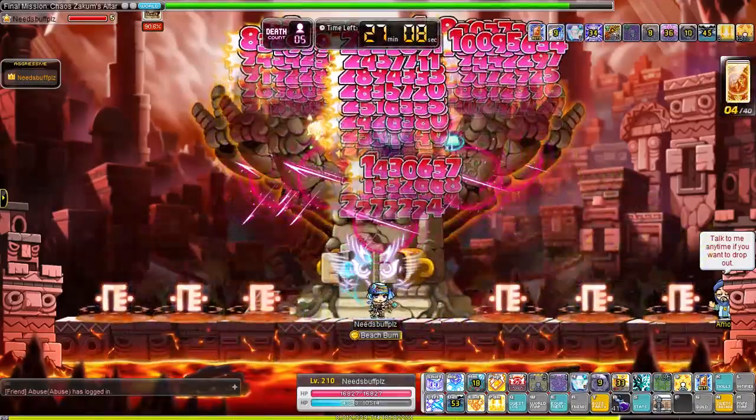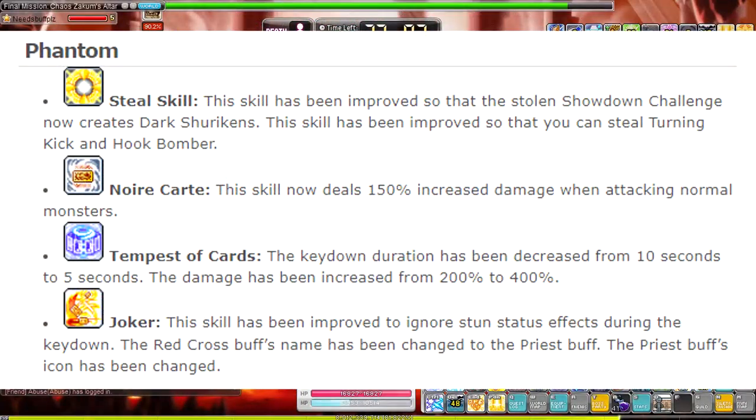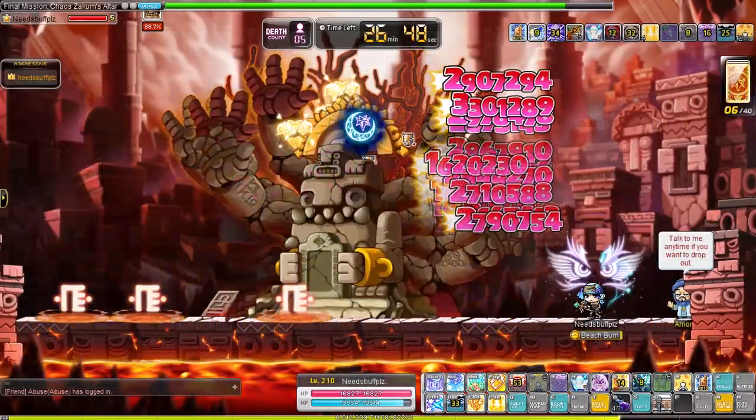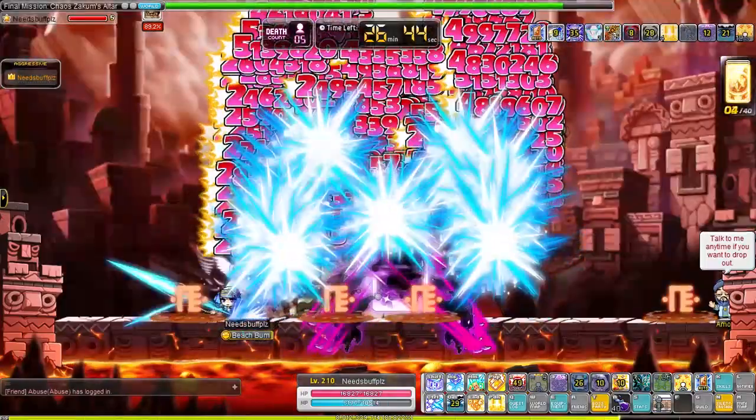Phantoms are going to get some love with the upcoming Ignition update. Their Tempest skill will have its duration cut in half but the damage doubled, so you can deal your damage a bit faster. A feature will be added to lock Luck of the Draw so you cannot get stunned anymore while using the skill. Hook Bomber and Turning Kick from Buccaneer can now be stolen. If Showdown is used, shurikens will pop out as well now, just like the original. And finally, Card Noir will deal 50% more additional damage to normal monsters. Nothing massive, but they are some nice changes.